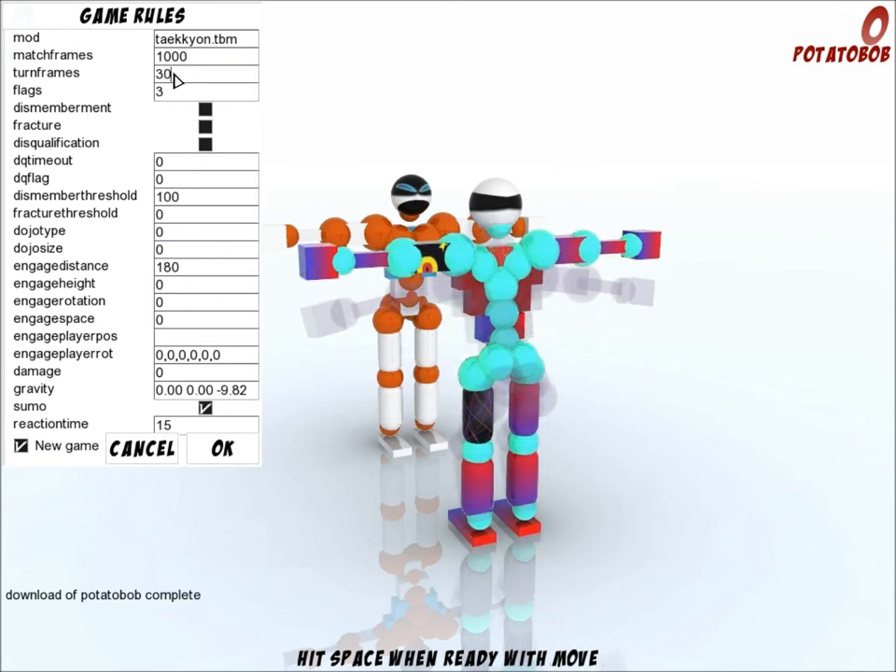Let's move this to 30 because I don't want to show you the tree. Gauge Distance — that's the distance that we start from each other, so the higher it is, the farther you will be. Let's put it at 300. Dismember Threshold over here — that's for your character. If you want a punch to destroy your opponent, you put it at something lesser, like 5, not 100.